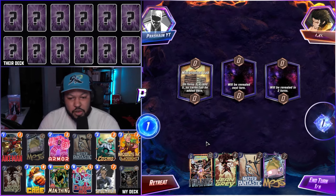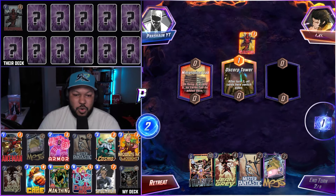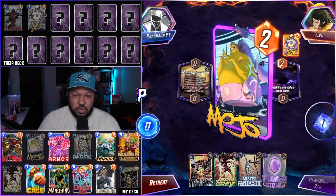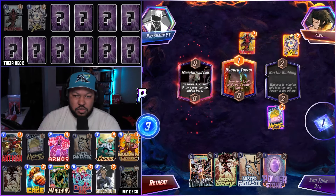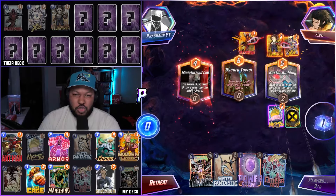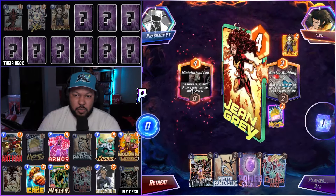Alright, we have Thanos, Jean Grey, Mr. Fantastic, and Mojo. They play Deadpool. Oscorp Tower — let's go Mojo to the right. X-23. Baxter Building — let's go Jean Grey. Killmonger super early. Did we get X-23?